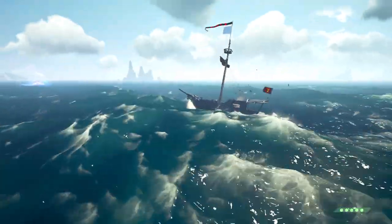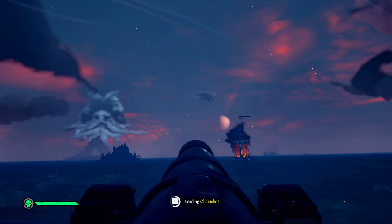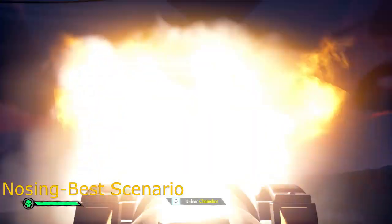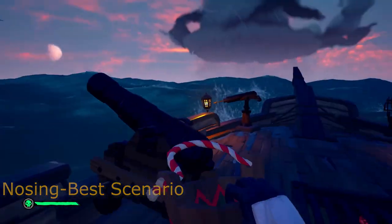After getting their mast I was able to shoot out and go for the board. A peeling ship is the second best scenario to chain shot, but a nosing ship is the best scenario because they have no cannon angle on you and the ship is actively moving closer, making them even easier to hit.